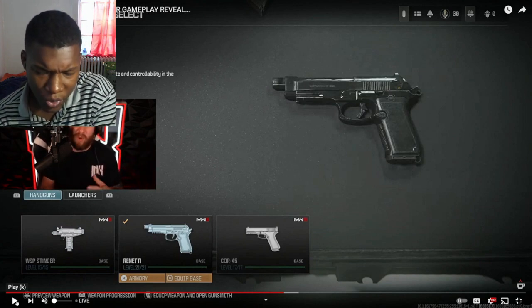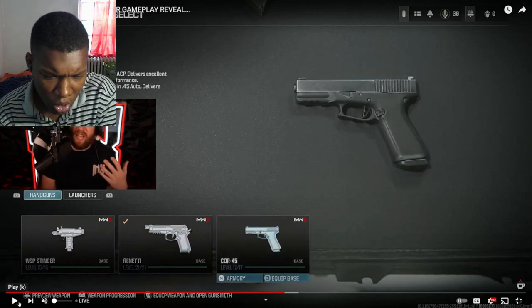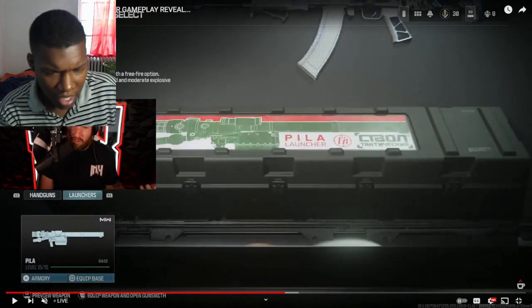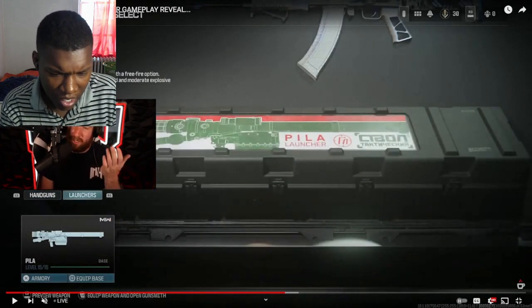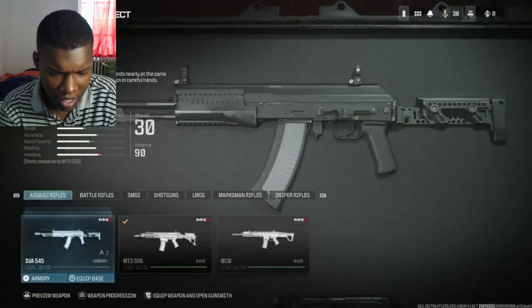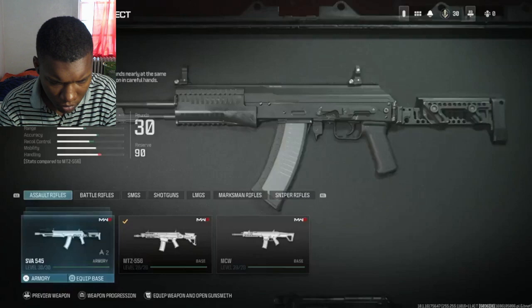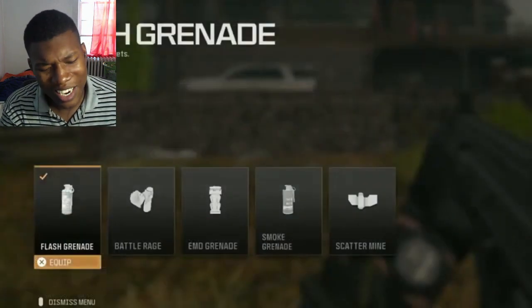We also have the 45 ACP, which is called the Cor-45 — pretty straightforward. As far as launchers go, there's the PILA. Moving into the rest of the create-a-class: tacticals, lethals, field upgrades, and of course those brand-new perks.